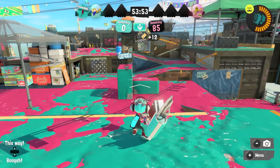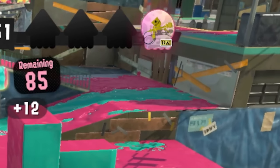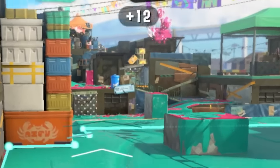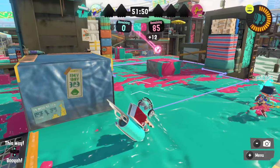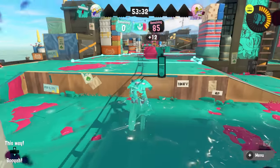With Booyah Bombs, you have three ways you could know it's been activated. One is that you see the heads-up display icon of a player whose weapon has Booyah Bomb go from glowing to not glowing. Two is that you see the player rise up into the air. And three is you hear the audio cue. Two of those you don't need to see the player to recognize, so even if you're not looking in the right direction, they should still clue you in a lot of the time.